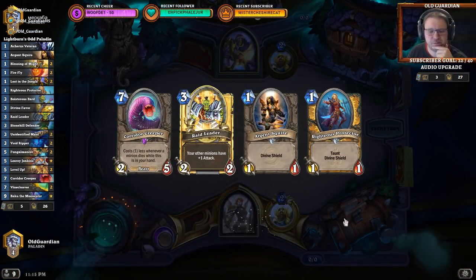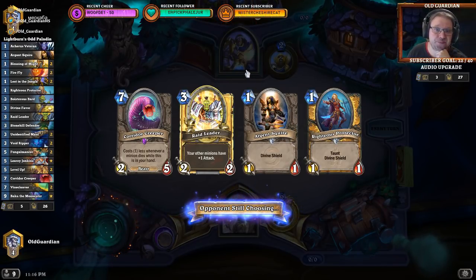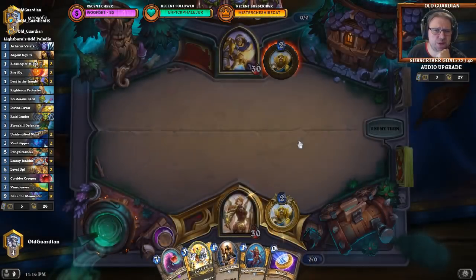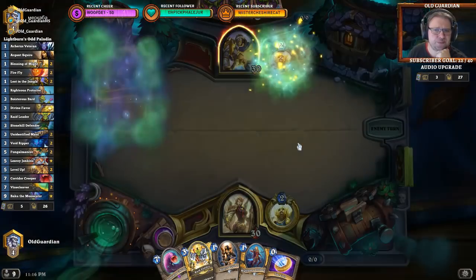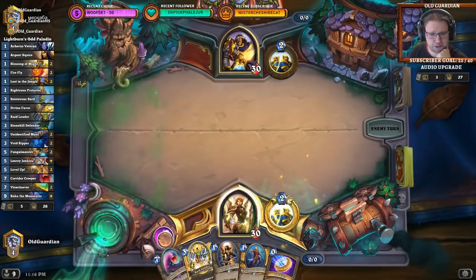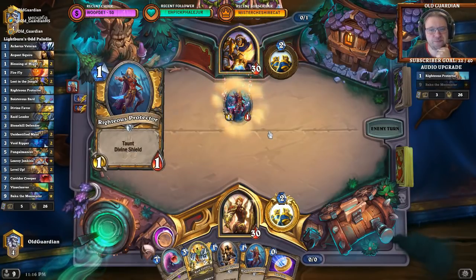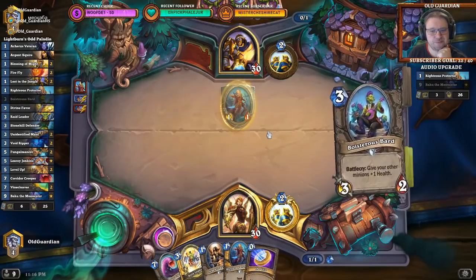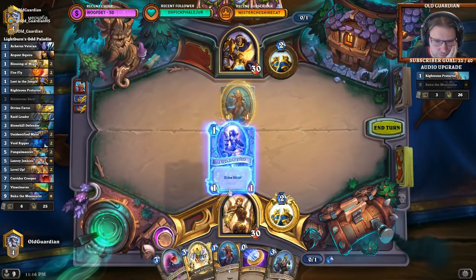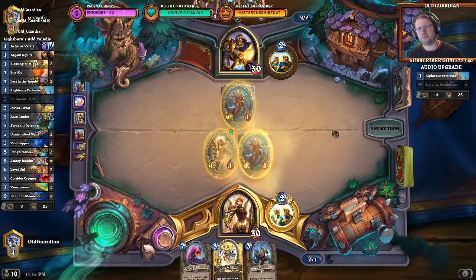An interesting hand. I can try to keep this. I'm expecting a mirror, although it could also be an Even Paladin. Raid Leader actually isn't that great in the mirror — there are a lot of 1/1s going on. It's another Paladin so maybe Raid Leader wasn't a good keep. But Corridor Creeper is one of the highest win rate cards and these are some of the best 1-drops. I think I'll go with the Squire. I'll also coin the Protector — let's try this approach.